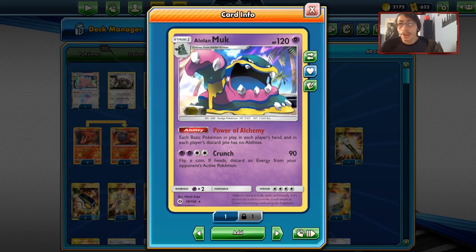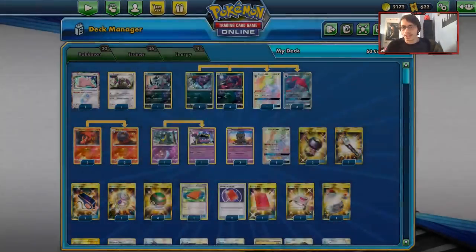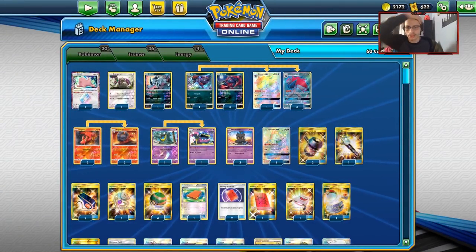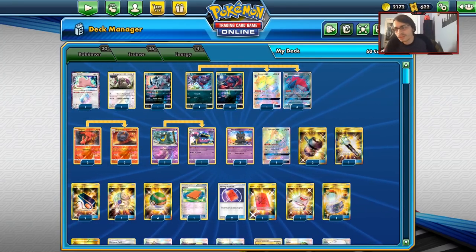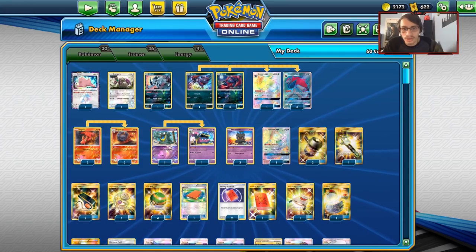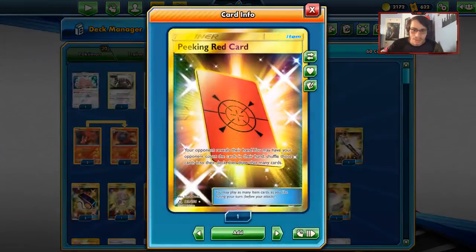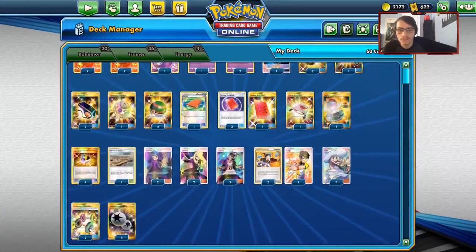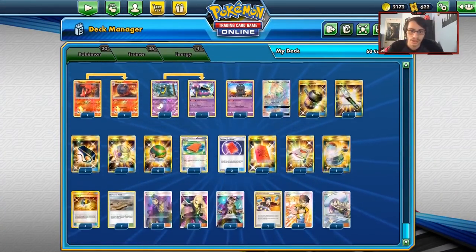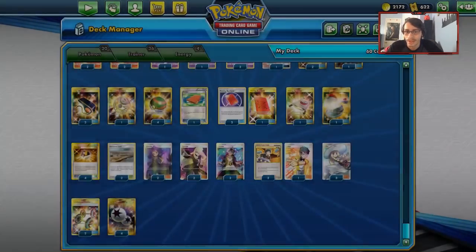The only card that can counter us is Zebstrika, which is played in a few decks. This deck will lose to Fighting decks. The best thing you can do against Fighting is just hand control — if they have a couple cards in hand, they might end up using Ultra Balls and be holding a small hand, so then you can Peeking Red Card them. You don't even have to use Judge Peeking Red Card. Having all these Judges means we can slow down Alolan Vulpix and a lot of good decks.